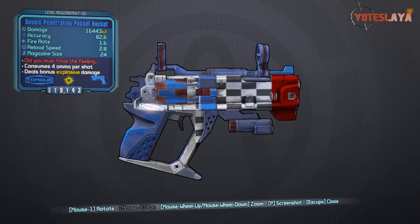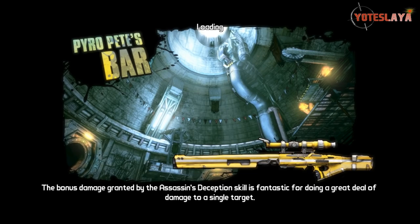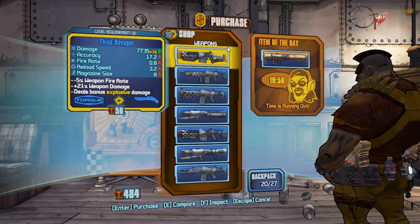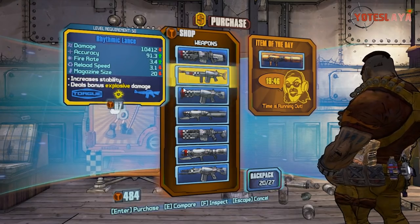This bad boy has kind of went under the radar. This is going to be found in the second DLC known as Mr. Torgue's Campaign of Carnage. As far as I know I had never heard of this before. I had my list of all the uniques pulled up and I seen that there was a pistol known as Pocket Rocket that was only available in the Torgue vending machines. I was like, hmm, I wonder what this could be — obviously I kind of figured it would be rockets.